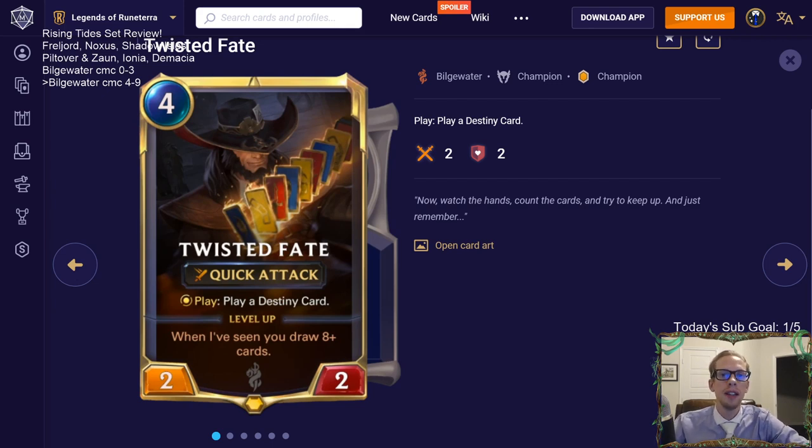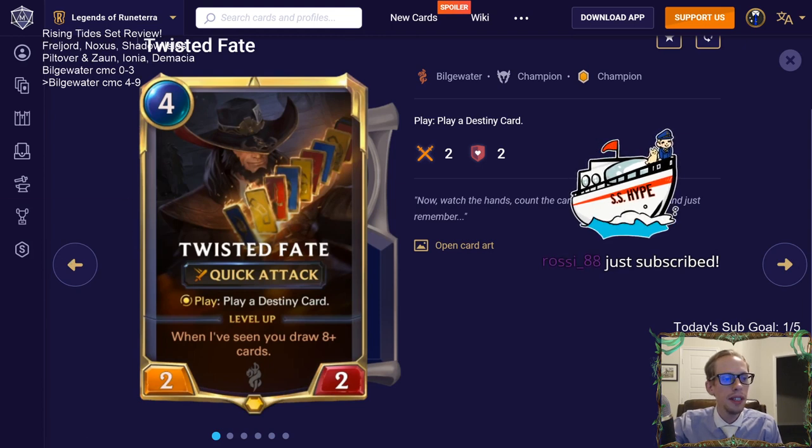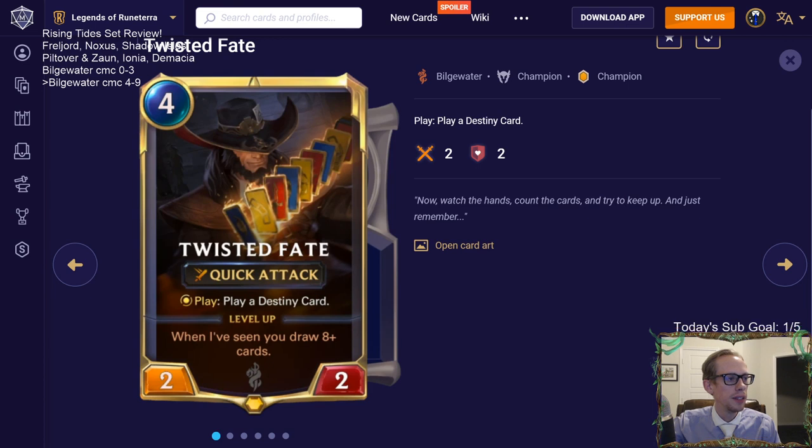Welcome everyone on Twitch chat and YouTube for our last installment of the Rising Tides complete set review. We're on the back half of Bilge Water, our brand new region, covering all the cards that cost four plus mana — up to nine mana. We've had three other videos already. Like all the other videos, we'll go through the champions first. There are three more Bilge Water champions that cost four plus mana.